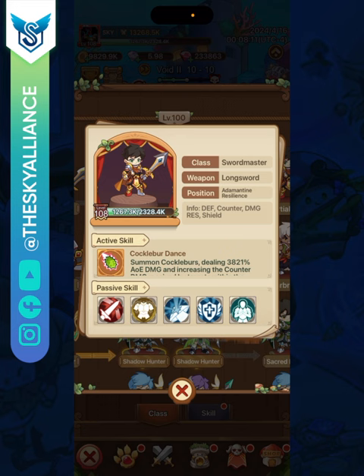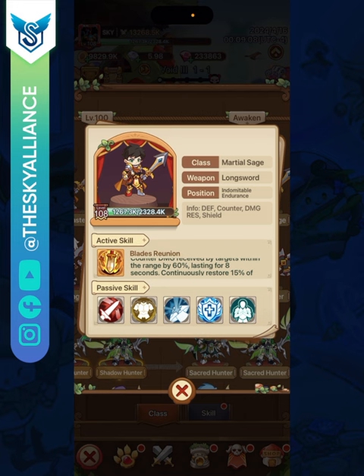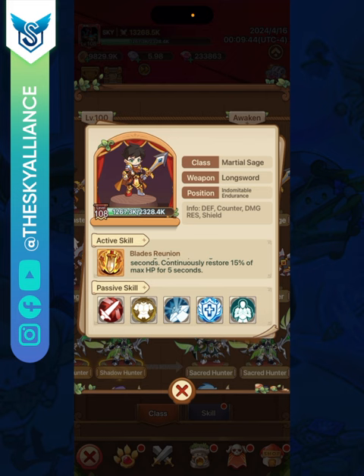Starting with the active class skill: you deal 3821% area effect damage and increase the counter damage received by your enemies by 60% for five seconds. This lets you know that one of your focuses for this class is counter damage. In the final evolution, damage increases to 8597% area effect damage, counter damage increase stays at 60% but lasts eight seconds, and you restore 15% of your maximum health for five seconds.